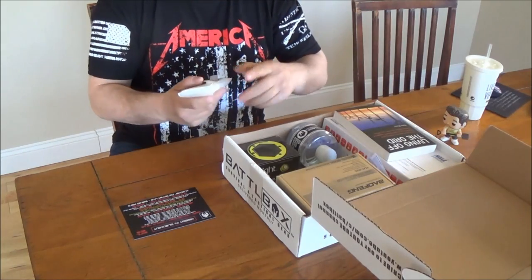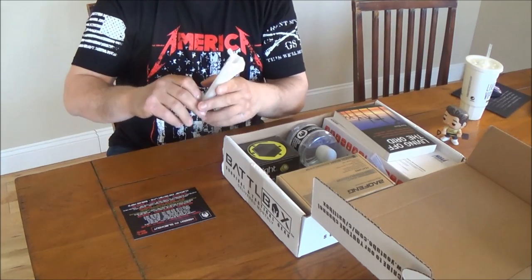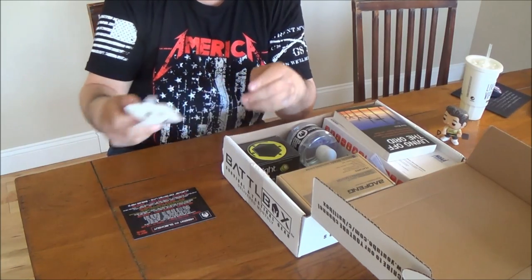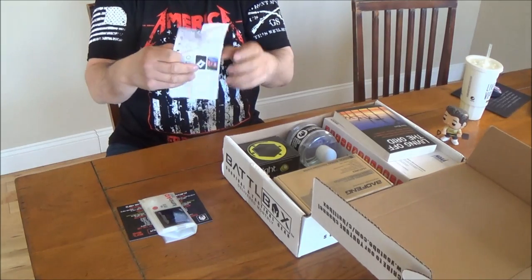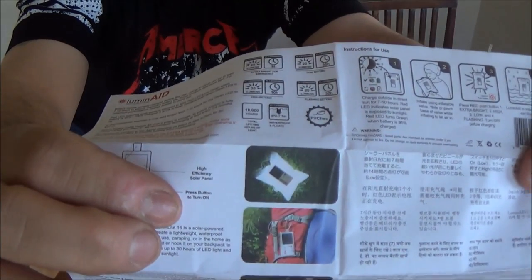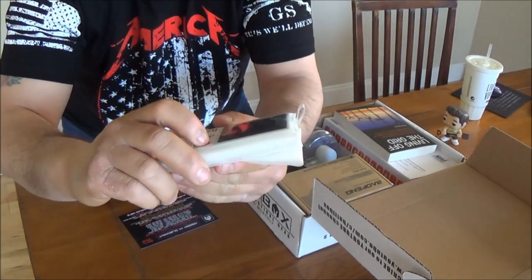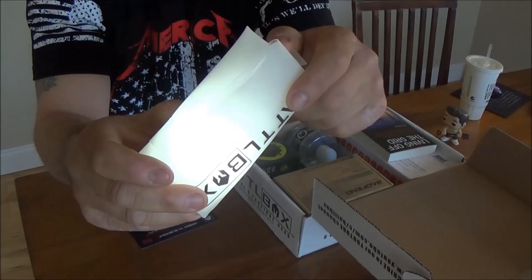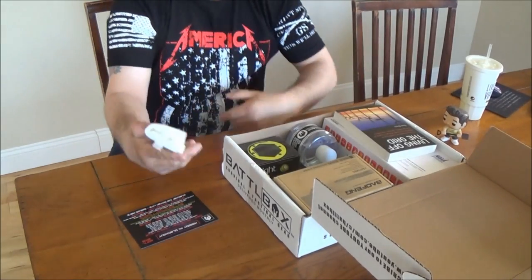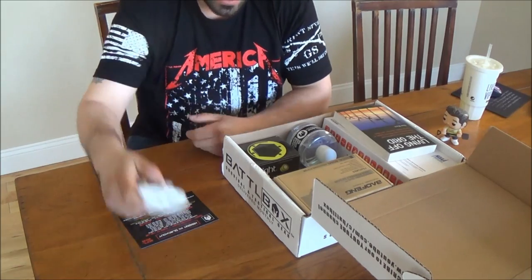First thing is this Luminate Pack Light. Basically what it is — if I can get this thing open — is like a pouch type of deal. That's what it looks like when it's fully open. It's like a little bag with a light on it. It's solar powered. You have your on, lower, lower, then your flashing mode, and off. So you put stuff in here and if you want to see what's in it, turn the light on, or you can just use it as a regular light.